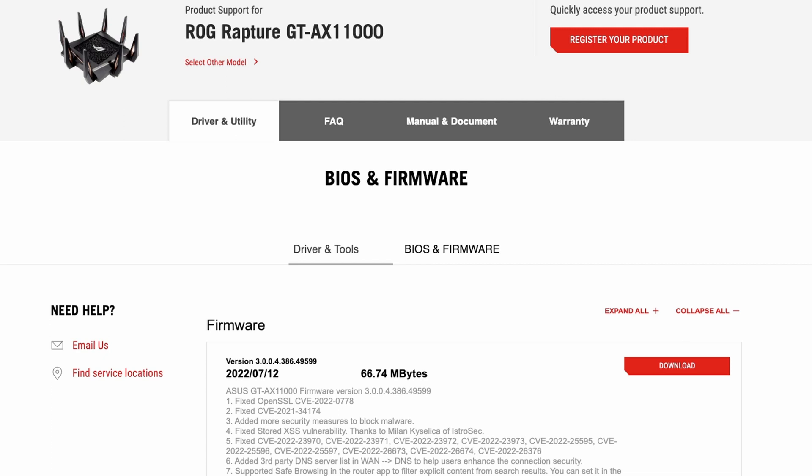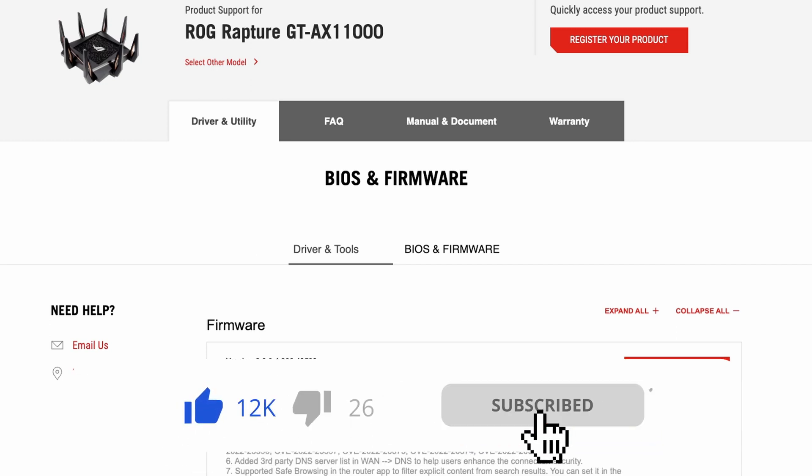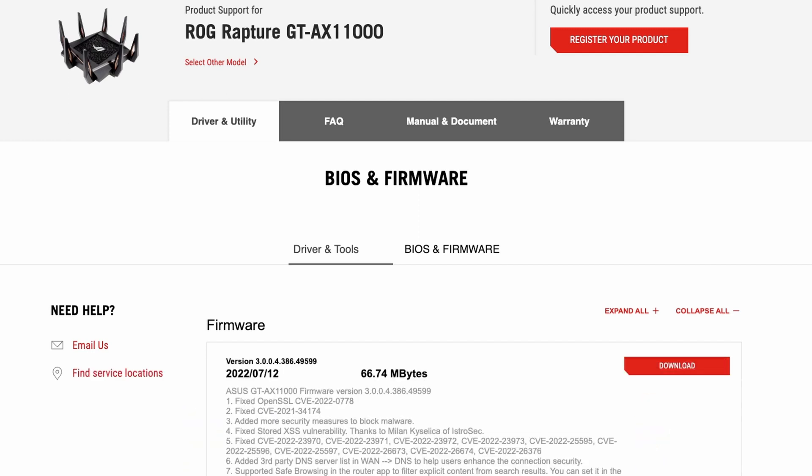Hi and welcome to a new video. In this video I want to go through the latest Rapture GTX 11000 firmware update. I've been making other videos about other Asus routers, but I want to go back to my main router. I've been testing this for quite a few weeks now since it came out last month on the 12th, just to make sure it didn't cause any issues before I recommended downloading it. You should download this latest update — it fixes around 13 vulnerabilities and also adds a few features, especially for surround security and game acceleration.